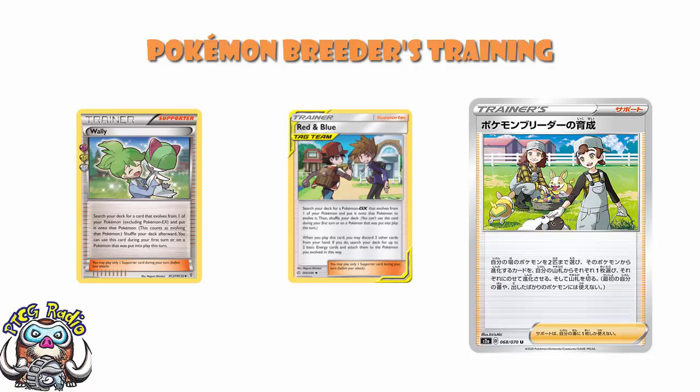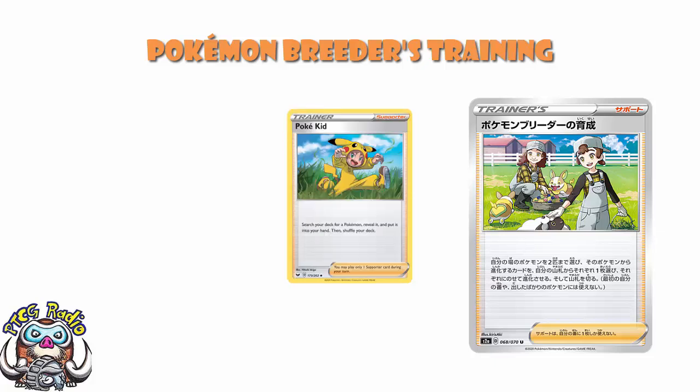But it gets two. And what we're looking at here is consistency. One of the cards we've seen recently is Poker Kid. Poker Kid is honestly quite a nice little supporter — it just lets you search your deck for any Pokemon and put it into your hand. It's fairly underwhelming and far from an exciting card. But it's guaranteed — you get literally anything you want. Any Pokemon. And so it becomes an actually pretty good card, as weird as that might sound.